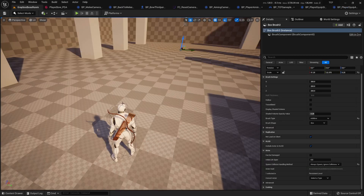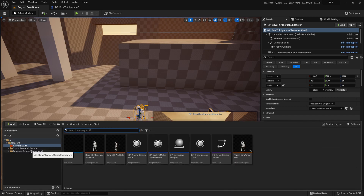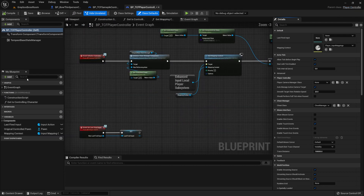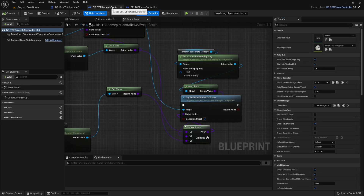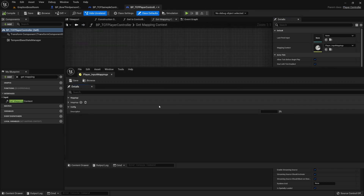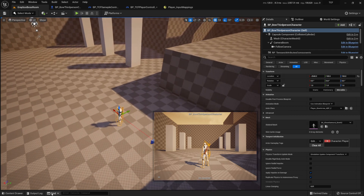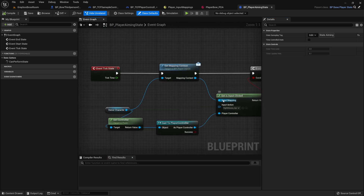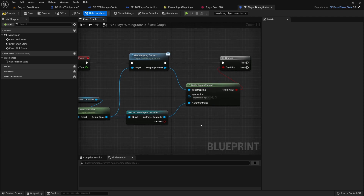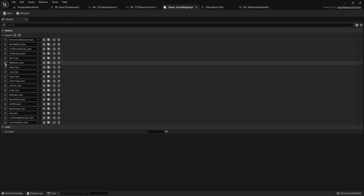For the mapping context, go to the controller — it's handled in the parent. You'll see a function called get mapping context. This function returns the mapping context associated with this variable — the call is in the parent. This mapping context has all the inputs associated with the key bindings you want. Back to the data asset — from the aiming state, I see I hooked this wrong; it should go this way, make sure you unhook this. Once you have the mapping context it will return this mapping, and from this mapping it will get the right mouse button — whatever you assign here.